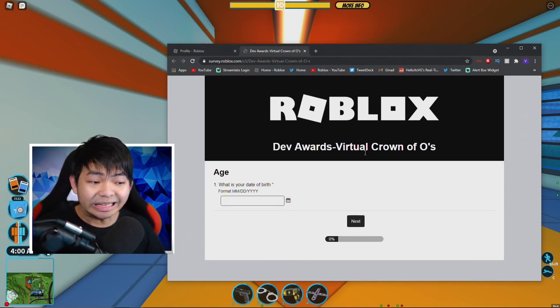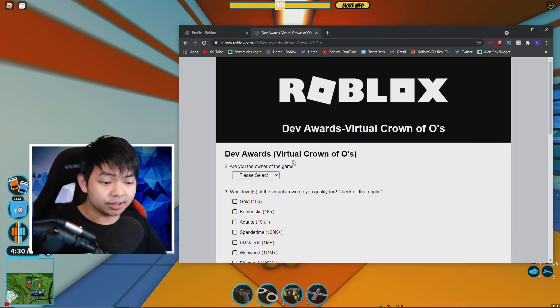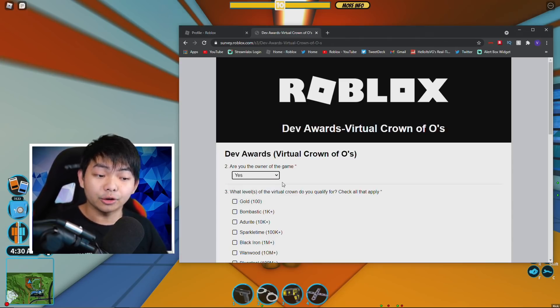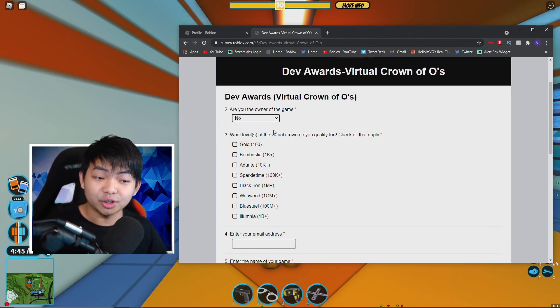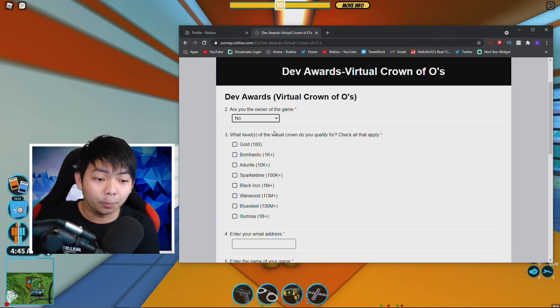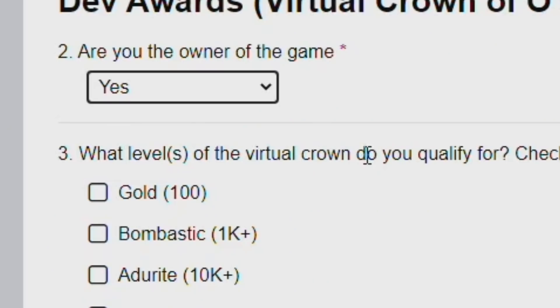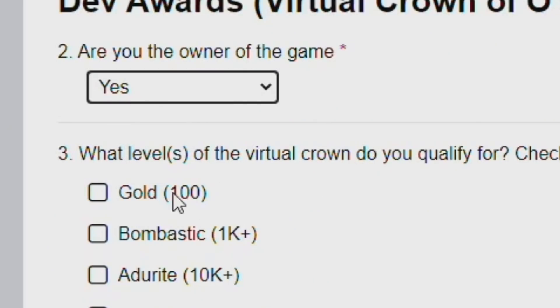Basically what you need to do is go to this website — I'm also linking this in the description below. You need to fill out some information: your birthday, and which crown you need. It's gonna ask if you're the owner of the game. You don't have to be the owner to get the crown — you can also help people out with the crown. Since I'm the owner and my game already has a hundred players, I can apply for many crowns.